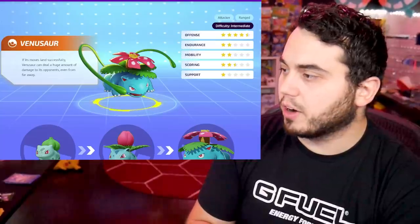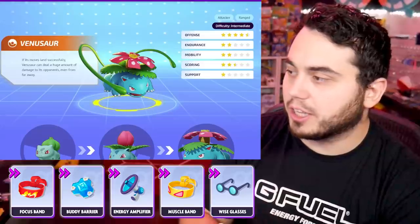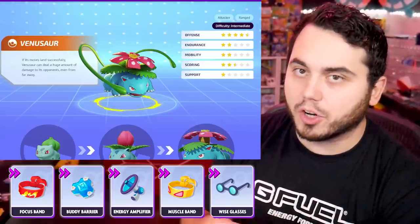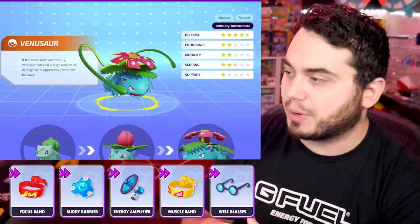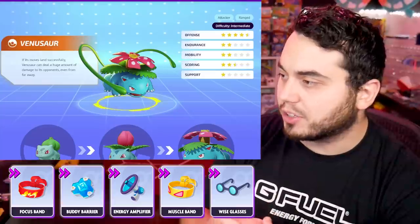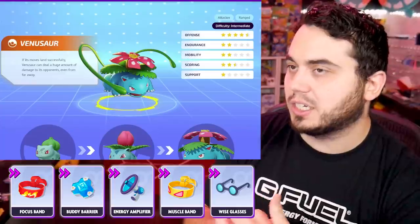I'm pretty much a Venusaur main right now. Focus Band is definitely worthwhile on this thing — you really need that longevity if you're running the Petal Dance set with Giga Drain. Muscle Band, very, very good — another Pokemon that really benefits from its basic attack, being able to hit that more often, especially since you can utilize that while you're using Petal Dance. Buddy Barrier, always good for teamfights.